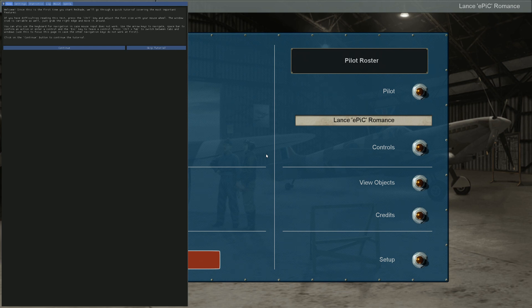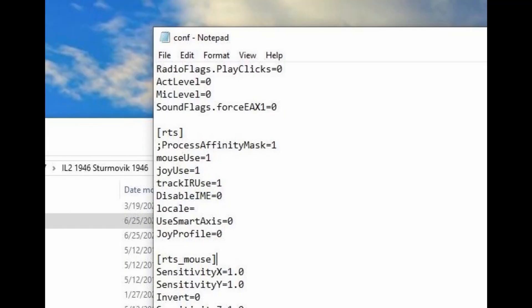You can see my mouse won't go into the console. So I have to go back to the config INI and change my mouse settings. I changed it from mouse use 2 to mouse use 1.